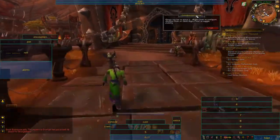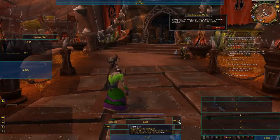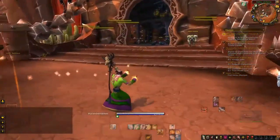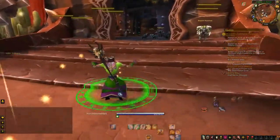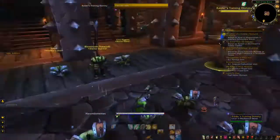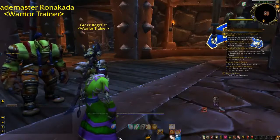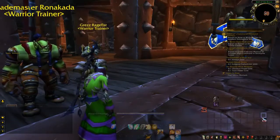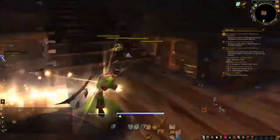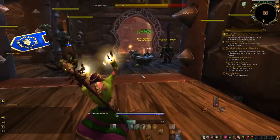Let's talk about the add-on list. We have Dynamic Cam for all the camera changes in terms of making the game more immersive. We have Dominos for my action bars — I like the effect where you can keep opacity on all your abilities and it was really easy to customize. It wasn't difficult to set up all your bars. You still have your bars, abilities, and timers for practical use in a dungeon or raid, but they're dimmed so they're not dominating your screen. I don't know if I'll be replacing Bartender anytime soon for personal use, but I did like Dominos.